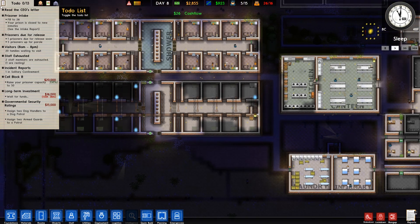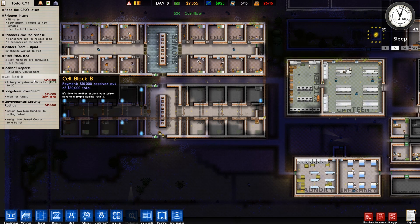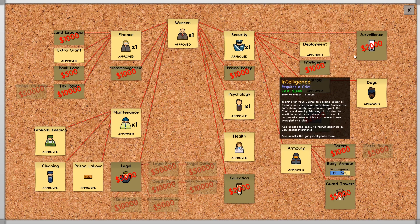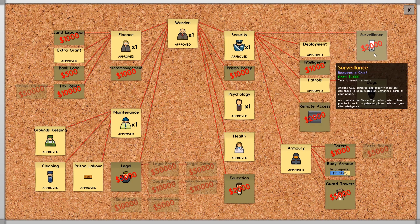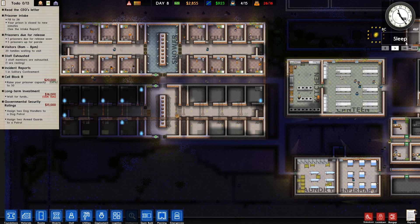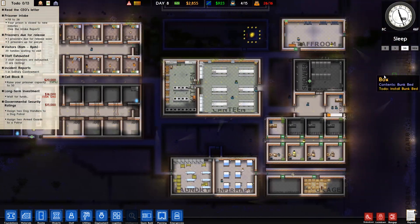We're definitely getting some work done with the cells. We still have three grants going on - we're two hours away from getting body armour done. After body armour we might want to go for surveillance, because we have started to build a security office. We could go for the prison policy because we can save some money doing that. We'll wait until the current research is finished anyway. Let's go up to a higher speed.